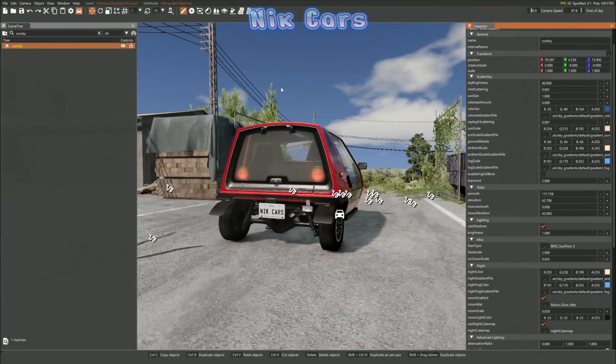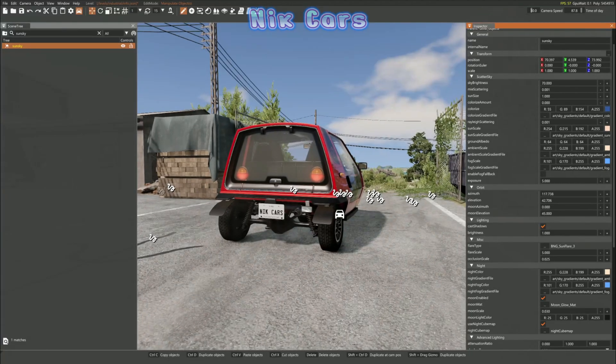The Rayleigh Scattering does make the atmosphere a bit too dark, so change the sky brightness to something like 70, and now it looks a lot better.